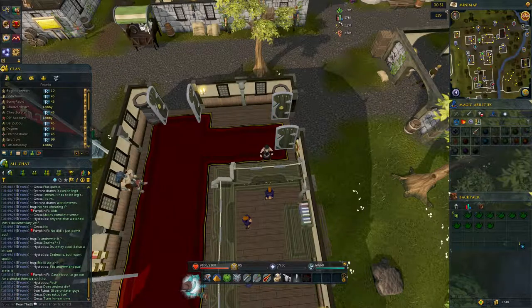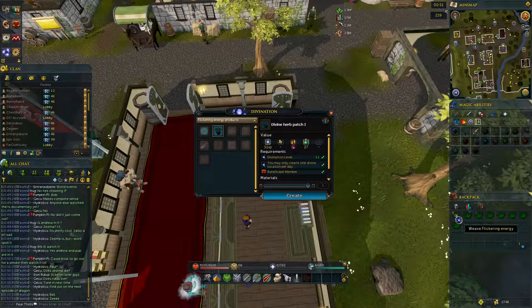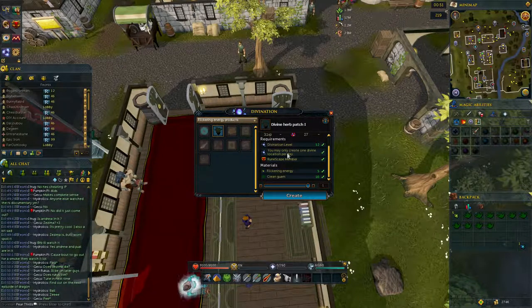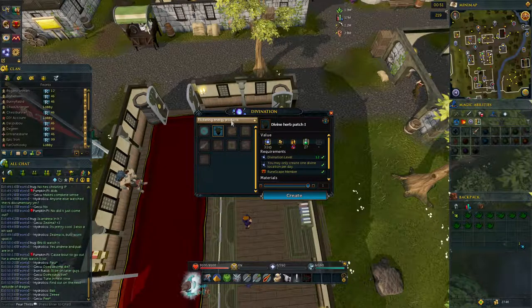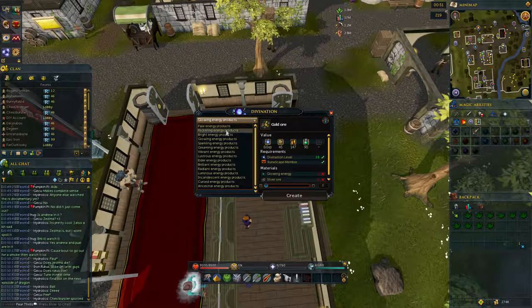Once you have the required items in your inventory, you can click on flickering energy, which will say 'weave flickering energy' and bring up the various items you can make with it. You can see divine herb patch one is highlighted, so we can make that. You may also notice a tab where you can view the various other items you can produce with different types of energies, if you're curious about what's possible.